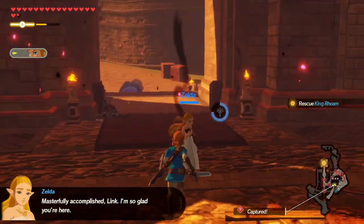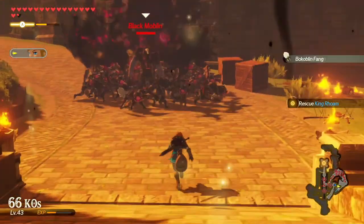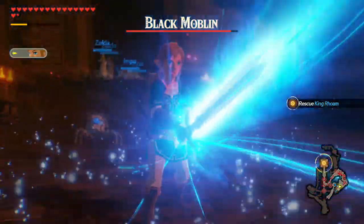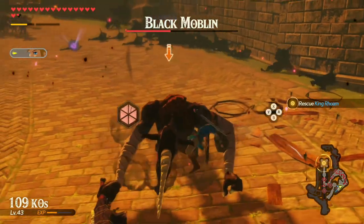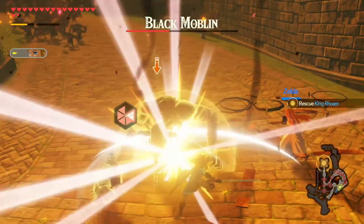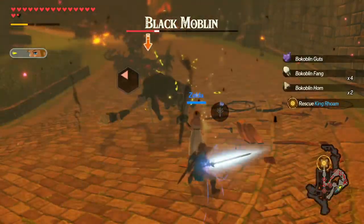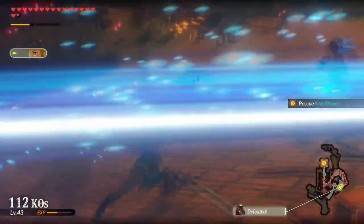Masterfully accomplished, Link. I'm so glad you're here. Yeah, yeah, we know. I'm gonna pop this on you — big damage — and go ahead and freeze ya. Boom, boom. Weak point. And bye.